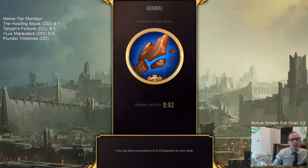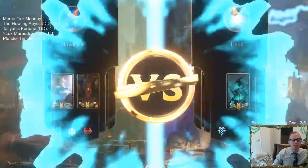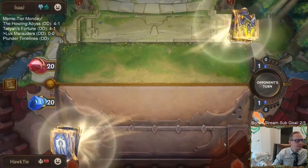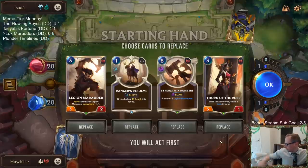I definitely said ranked — I meant to say normal, hopefully y'all heard normal. We got Hecarim because it's meme-tier day, so we just play our decks in normal. They did change it so you can't Mimic-Mimic anymore, which is unfortunate because that would have been a cool way to use a lot of mana to get Final Sparks.